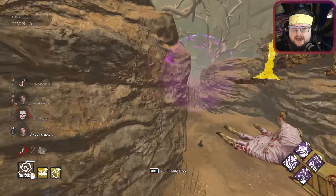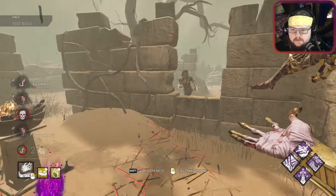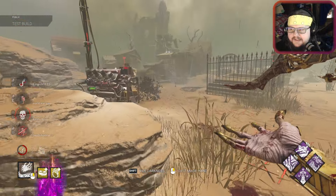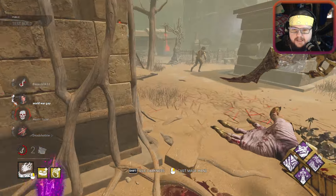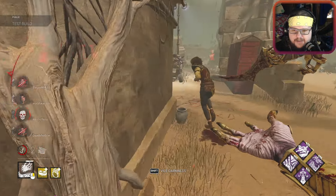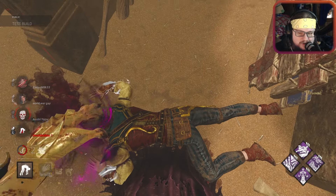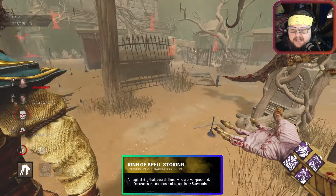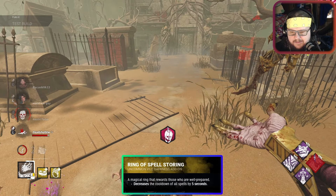Yeah, that thing looks so cool. You don't get to throw that pallet - you don't get to throw that pallet! That is ridiculous. That is so strong. I do have the five-second add-on, and it does have a pretty long cooldown. This is his main chase power right here - the pallet holding thing. That's his main stuff.